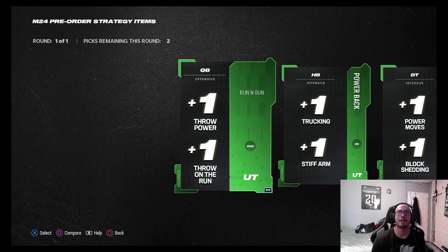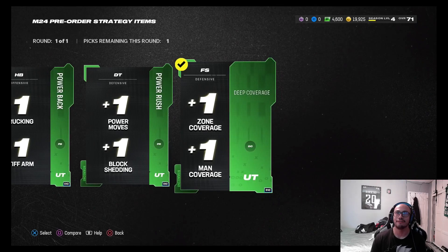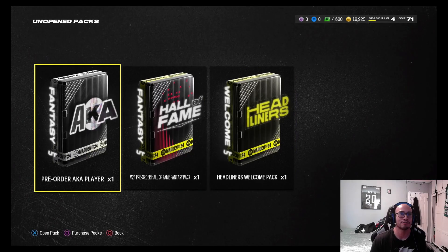We have running gun QB, offensive throw power, throw on the run, halfback, tackle, free safety options. I'm gonna go with defensive deep coverage, and then the defensive tackle. I usually like going more defense-wise regardless.